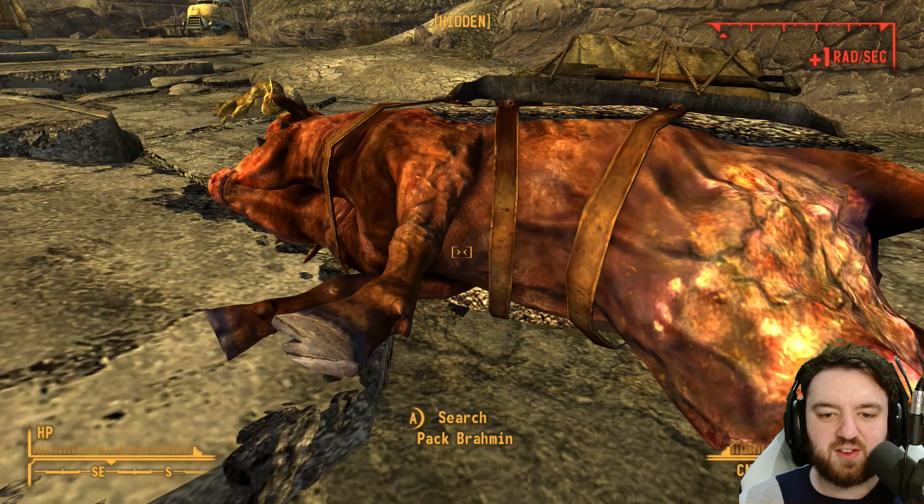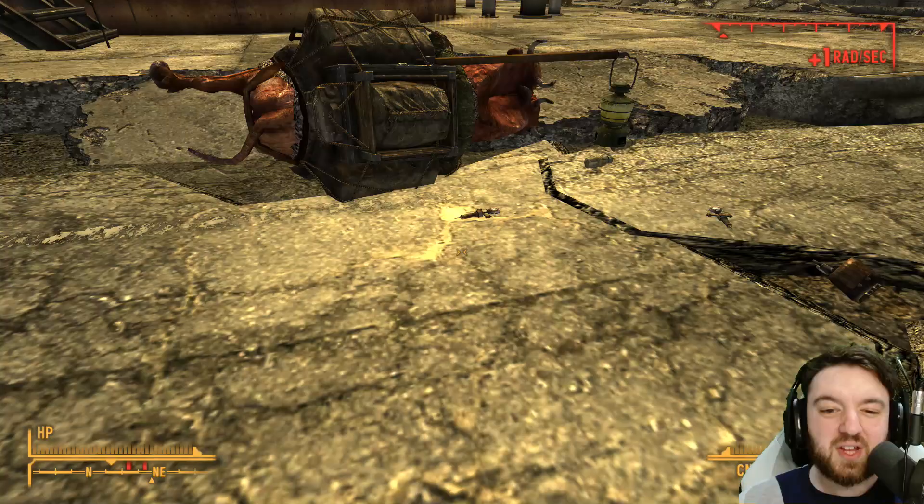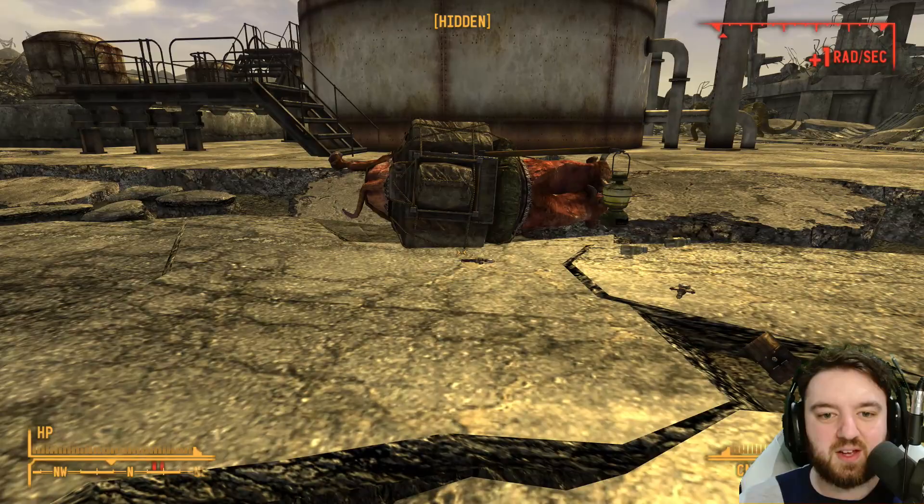Let's see if I can move the brahmin. It's very prone to being underneath the brahmin, or even in the ground. So the only one that you can really reliably get is the one off him, and I would recommend that because you can see that the brahmin is... it's not for moving.